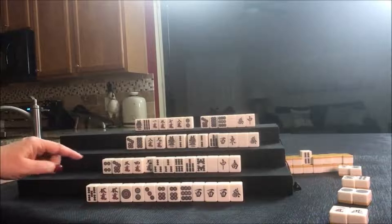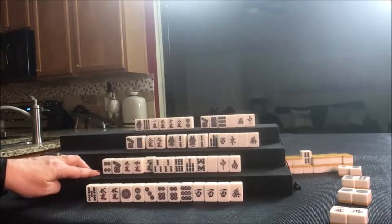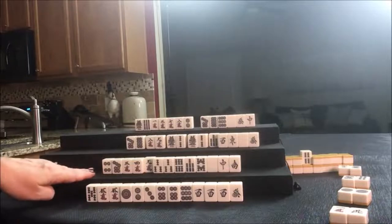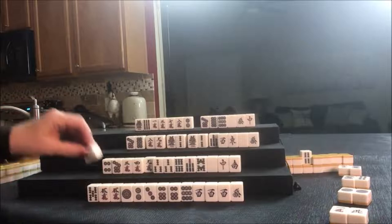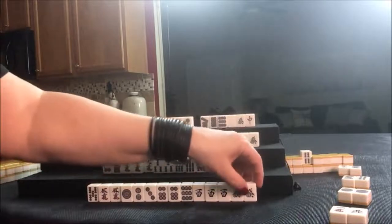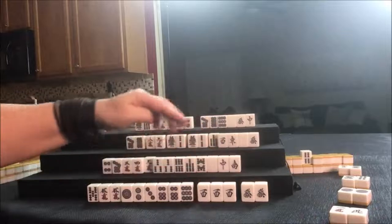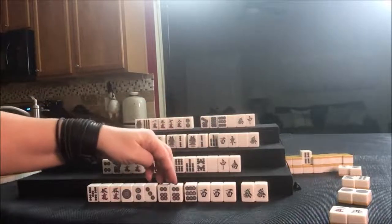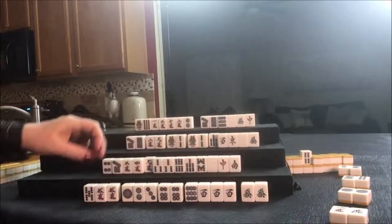This one was going to be maybe all simples. Five dot was thrown, let's draw. Green dragon — oh, pair! There's pair, there's pair Pung. Pair, Chi — one, two, three, four. All we need is a pair.